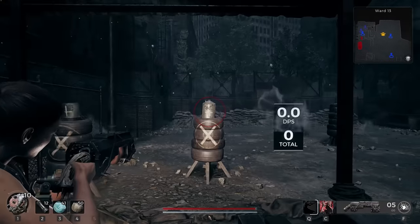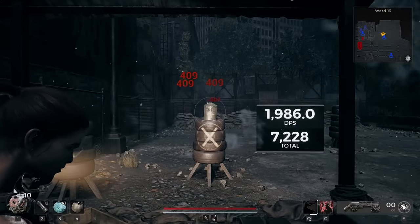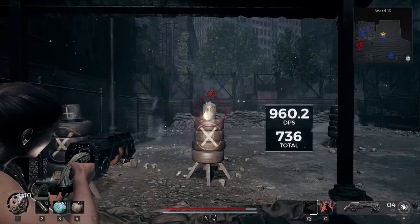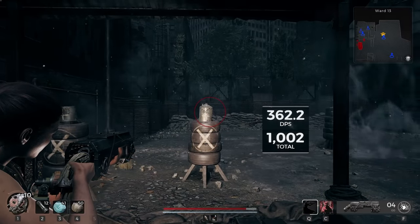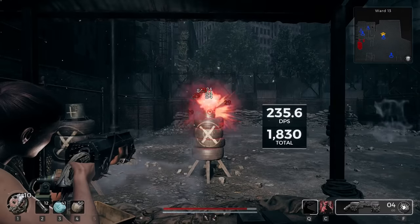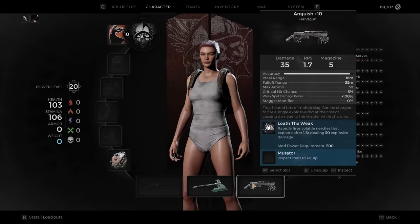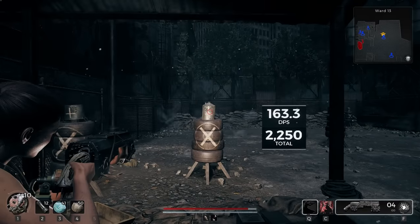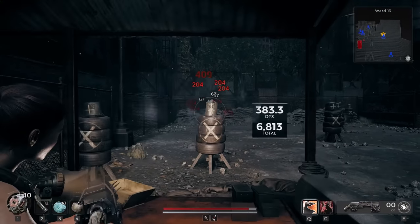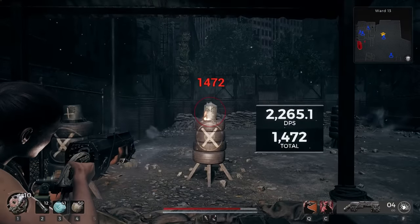After all that you finally have Anguish — a little sidearm shotgun. I wish it applied bleed but it's pretty neat. You get five rounds, and you'll notice pretty quickly that if you hold the shoot button it fires one shot that does damage to you but also explodes, which is a cool modifier. It shoots a bunch of little needle things that also explode, and they scale off mod damage — which my build has none of, so the damage would be higher in an actual mod-mage style build.